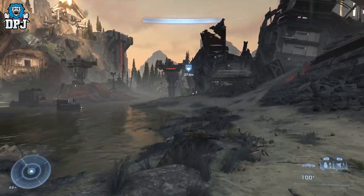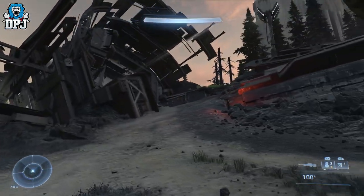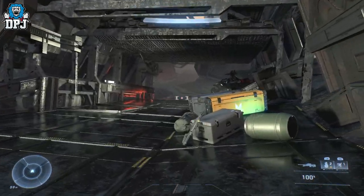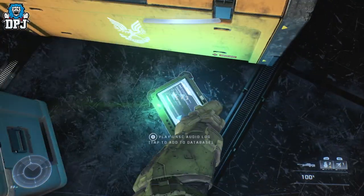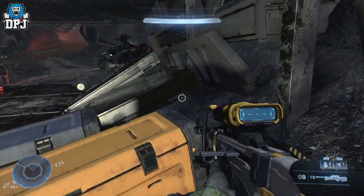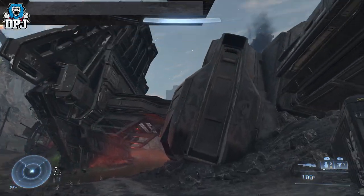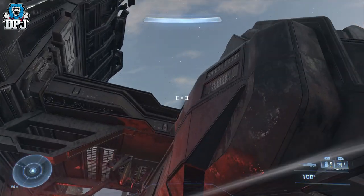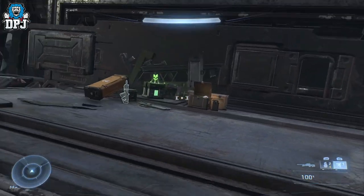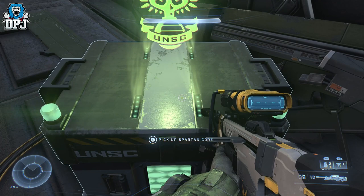Once you get here, there's a broken ship right in front of you and it holds an audio log. Jump up on here and grab it. From here we're also grabbing another Spartan Core which is literally right above us — it's weird how you can't hear it from down below. You start to hear it as you land up top, so grab that and level yourself up.